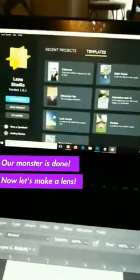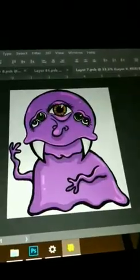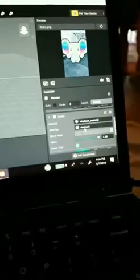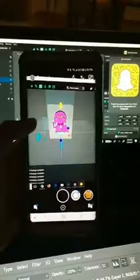Now let's convert it into a lens using Lens Studio. This is the Snapchat Lens Studio, and we're going to use the cutout template. I saved out the monster as a PNG and we're going to import it by just dragging and dropping it. I'm going to switch that elephant with our monster. Here's our monster lens — I added layers to it so that even though it's 2D, it has a bit of 3D on it. It's about ready.